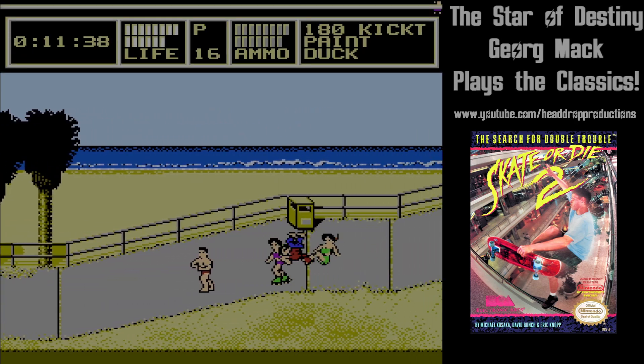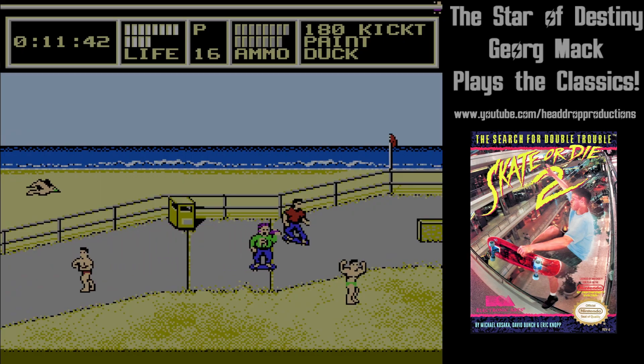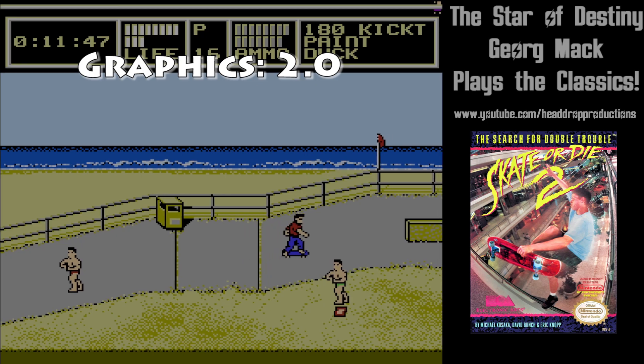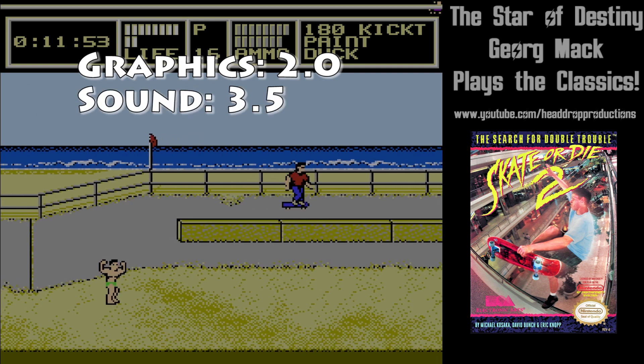When it comes to grading Skate or Die 2: The Search for Double Trouble on NES, graphics get a 2.0. Graphics are serviceable but not good. Did they just trace The Little Mermaid for CJ? Sound gets a 3.5. The music goes super hard and there are some incredibly clear voice samples.